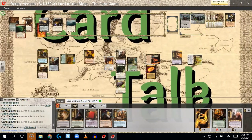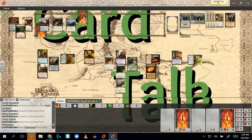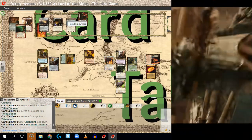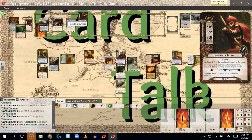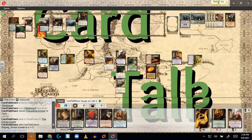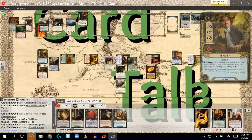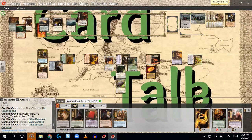Drawing the top card of the Men of Harad deck. This is actually probably the best one to get — he does archery damage and has an engage effect, but I can work with that. There are now five threat in the staging area. I'll quest for six and hope things don't go crazy. If I lose this time around, I'm okay with that.